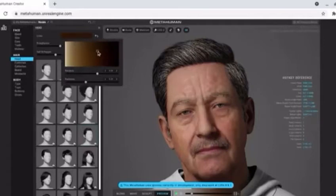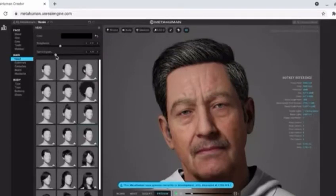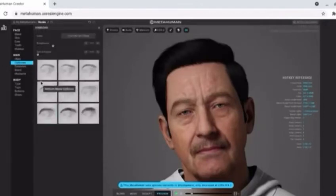Also, the salt and pepper tool can change the whiteness of their hair. I'm not going to change the hair. Both eyebrows, eyelashes, and beards don't have many selections, but it's not too necessary as it includes all the different ranges of density.